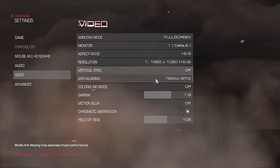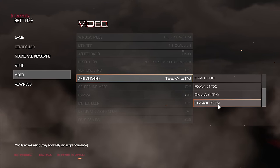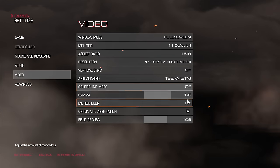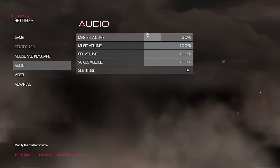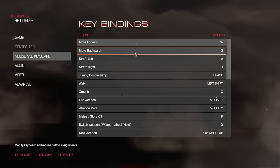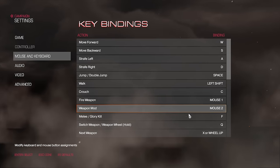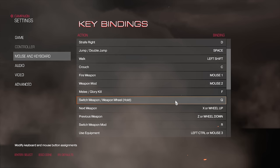Outside of that, it's got everything you could possibly desire, including multiple forms of anti-aliasing — it's a silly number of AA forms and I love that they've got that. There's also a colorblind mode supporting the three major types of color deficiency, which is wonderful. Not a lot to argue about there. Your separate audio sliders are available, subtitles on or off, mouse and keyboard key bindings available.